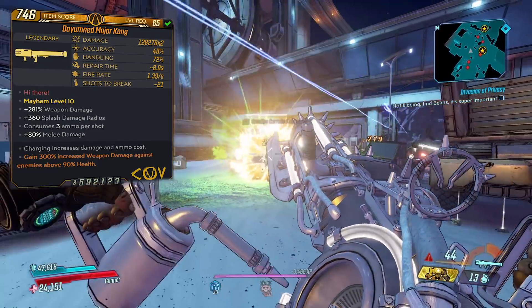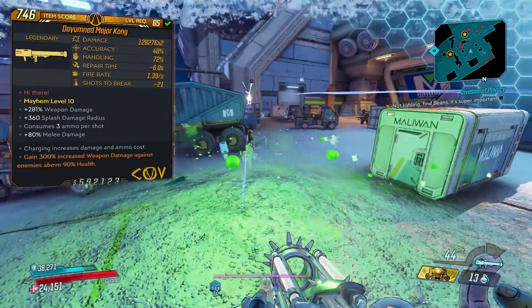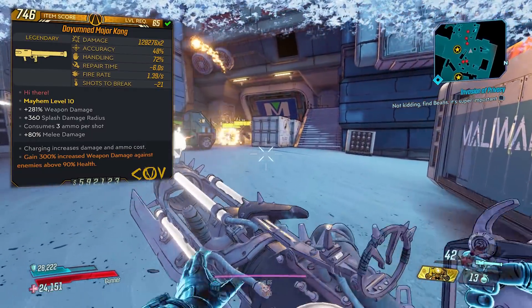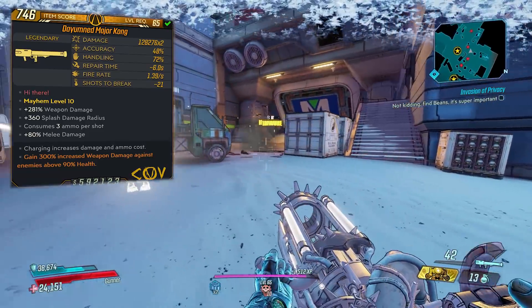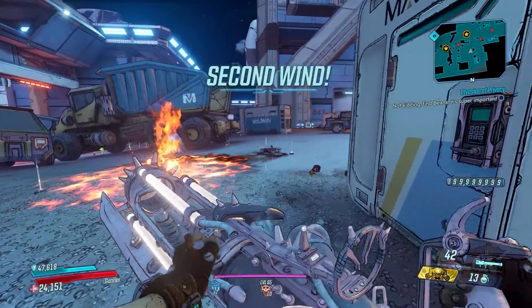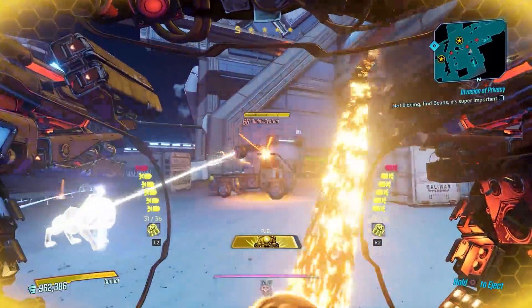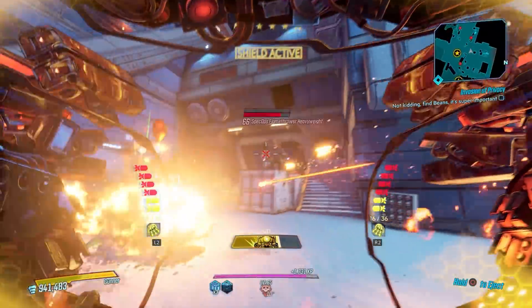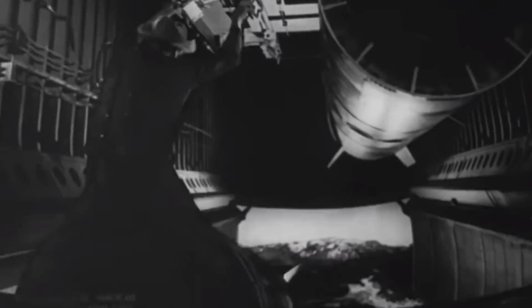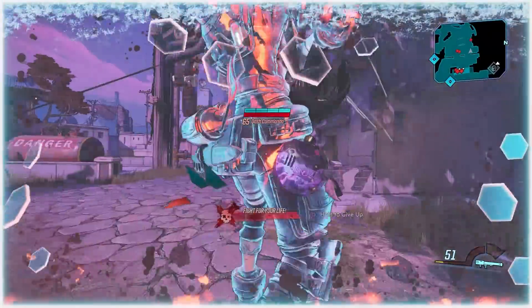The mag size is 21 on the one I have here. The variant has the Damned prefix, so it consumes three ammo per shot while delivering two projectiles per shot, but you can get one with no multiplier that only consumes one ammo per shot as well. The Major Kong can spawn in any element and also as a non-elemental version. It is a legendary rocket launcher manufactured by CoV, and the red text reads 'Hi there,' which is a reference to Stanley Kubrick's film Dr. Strangelove — 'Hi there' appears on the side of the bomb that Major Kong rides all the way to the ground.